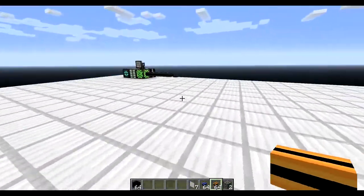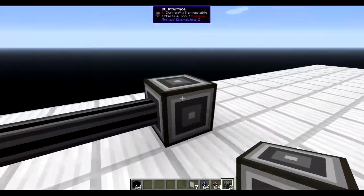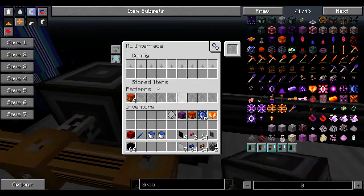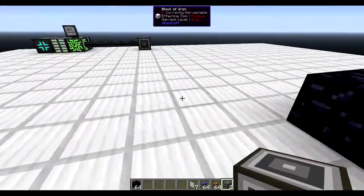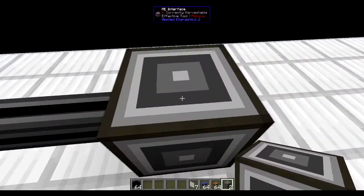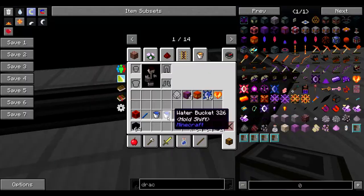What we're first going to do is place down one ME interface — this is the one over here that will have our pattern. So this is on our main network, and it's taking up one channel, and that's the only channel that will be used.